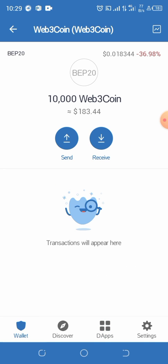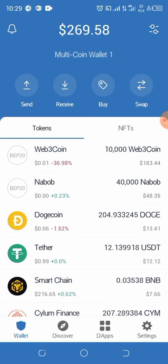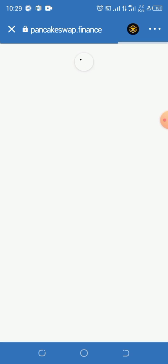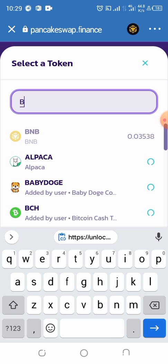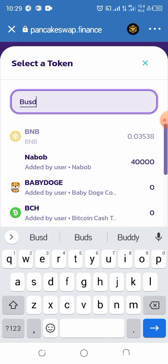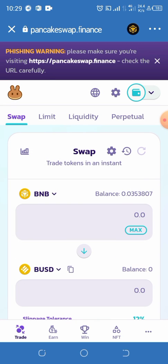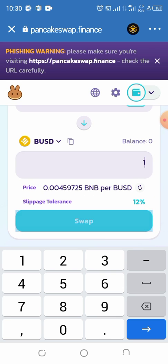It seems I have no BUSD, so I'll quickly go to PancakeSwap to swap some BNB for BUSD so I'll be able to unlock this token. I'm showing this in case you also don't have BUSD — so you know how to swap your BNB for BUSD or other coins. To pay 0.85 BUSD, let me compute the equivalent BNB amount.